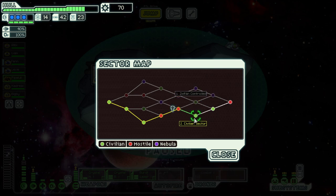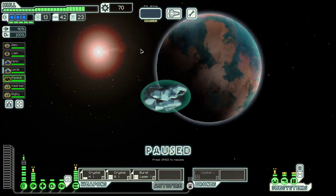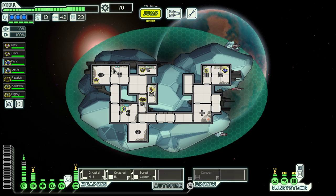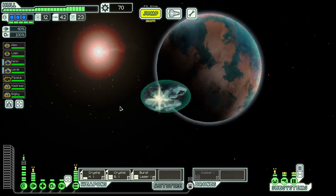Hello boys and girls, my name is Otis and welcome back to season 14 of my FTL series. We are in the Crystal Cruiser. We have our force shield, even if we do not yet have the power for it. We're still lacking on the weapons front.